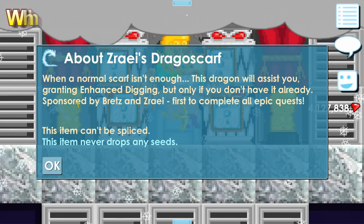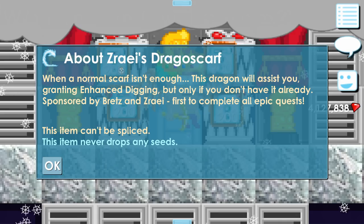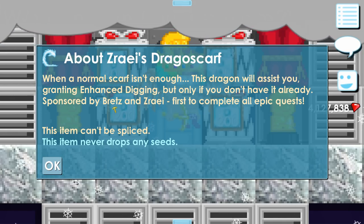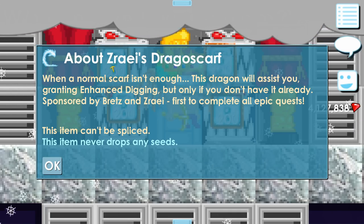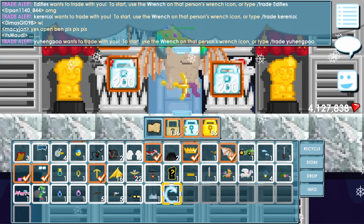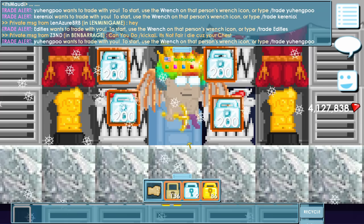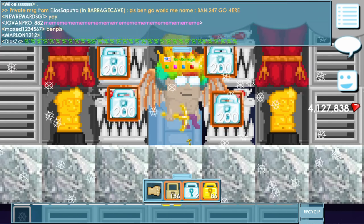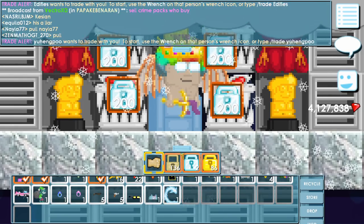It was apparently sponsored by two people. I think Zero Eye completed all the epic quests. So if you want to make your own item and have your name on it like this, I will teach you guys how to do it.